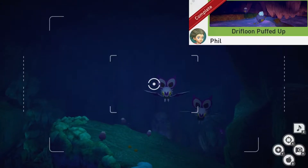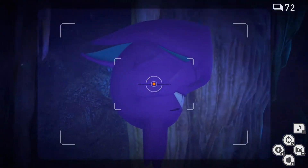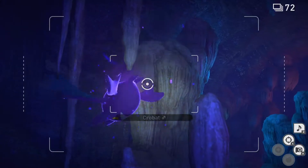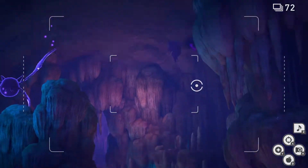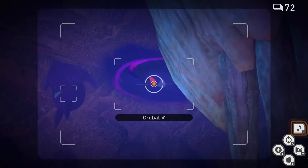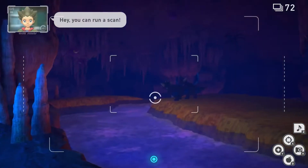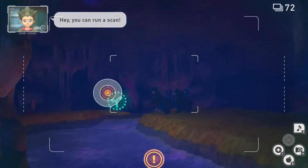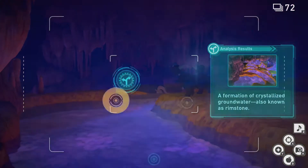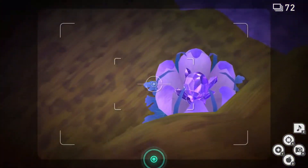Drifloon Puffed Up. For this one we're gonna go to the stream on the main path. Once you're here look up and to your left. There should be a Crobat sleeping. Throw a Lumina Orb at it to wake it up. Now look to your top right and there should be another Crobat sleeping. Play some music. Gengar will pop out and wake up Crobat. Now we're gonna go to the last room. Once you're here, scan and the Crobat should have opened up an alternate path.